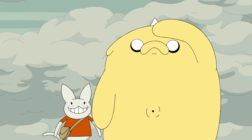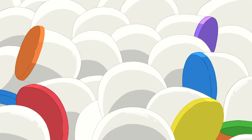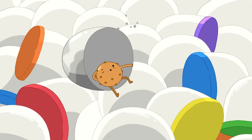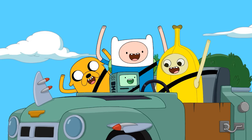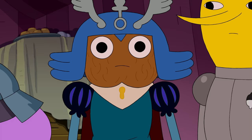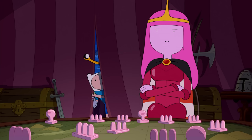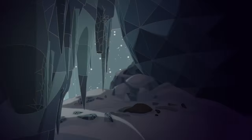Now it's high time we rolled up our sleeves and took a wild leap into some sweet speculation. Let the theorizing begin. Kicking off with the big, fat question that's been looming over us: why are all the candy peeps holed up inside the Prize Ball Guardian? And where the heck is Princess Bubblegum? What if I told you that we actually catch sight of her in the snazzy new intro sequence of the grand finale, Come Along With Me?